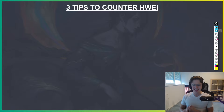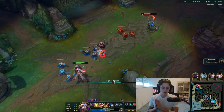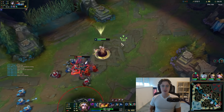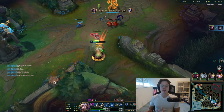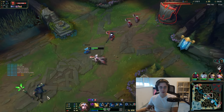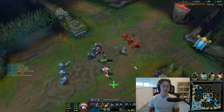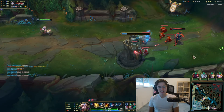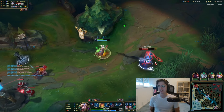These are my top three tips to beat Hwei in lane and in game. Tip number one: get on to him and he dies. Hwei is comparable to an artillery mage but also a control or utility mage. What these champions have in common is that they're very squishy with very low self-peel. Hwei is similar — he can deal a lot of damage and be very annoying at range, but once you get on to him with any champion, he dies. He has some self-peel in his E, but that's mainly what keeps him alive against champions that dash onto him.